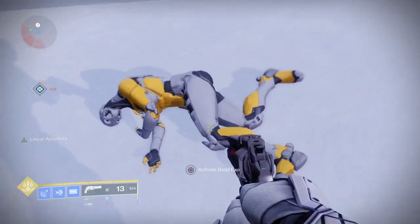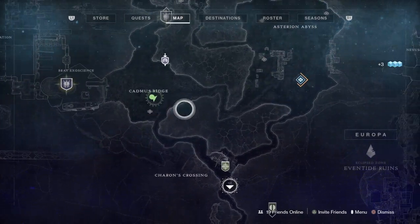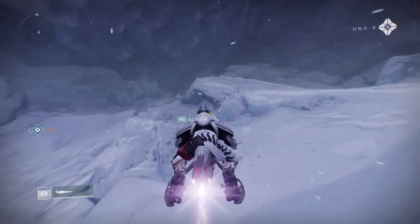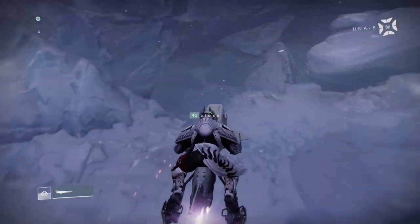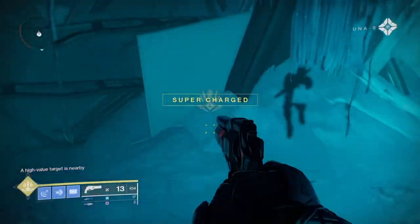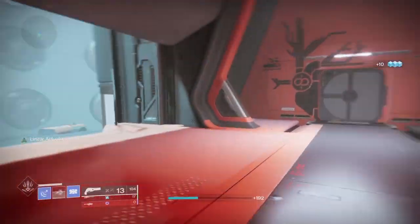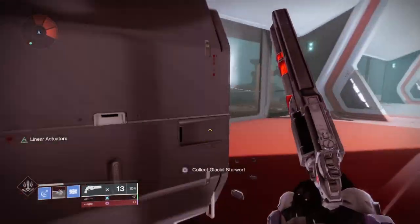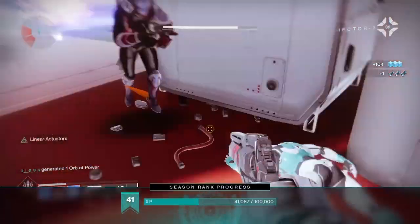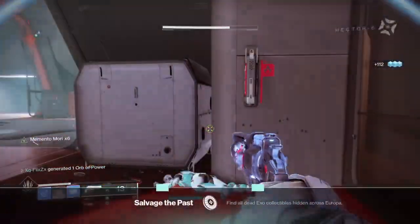As you can see on screen, the first dead exo is going to be up at the top of this hill. Once you've done that one, the next one is literally right across — I'll put it on the map so you can see it visually. You pretty much go on your bike, drive right across to the other side of the map, go into the lost sector — this is where the second robot is located. Just kill the enemies and by the time you get to the far end of the sector you'll see dead exo number two.